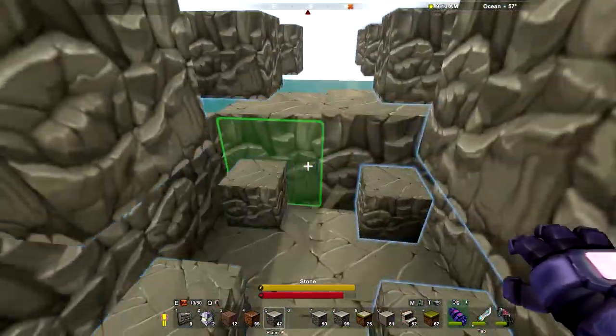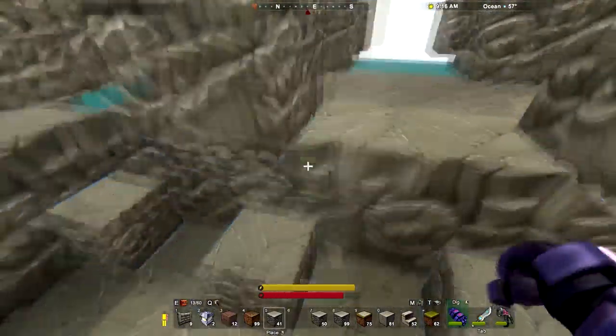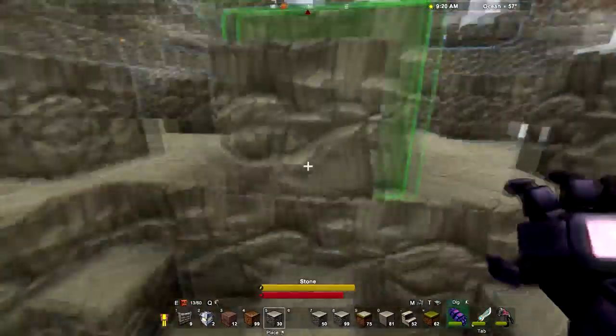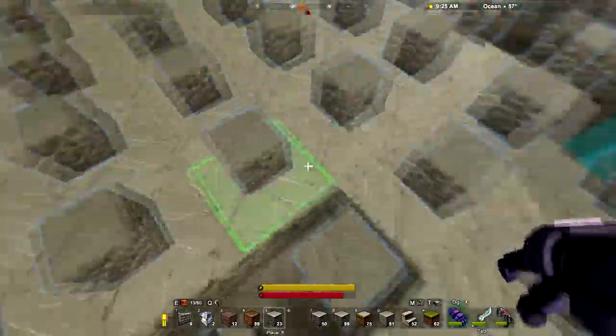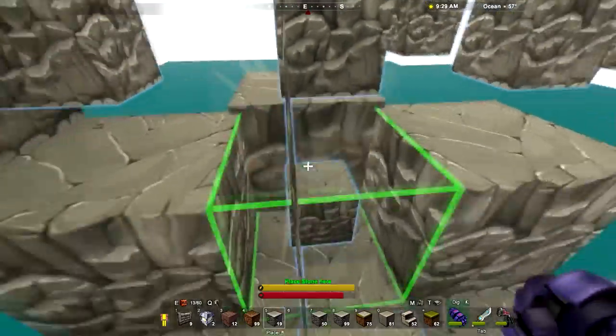I'm sure it's going to be thousands. Last time we were there I think we still had 5,000 left to place. And I've got sidetracked doing other stuff, because I got really excited as soon as I saw a block that wasn't stone up there. I probably should have just been really disciplined and kept placing stone, but I didn't want to, so I didn't.